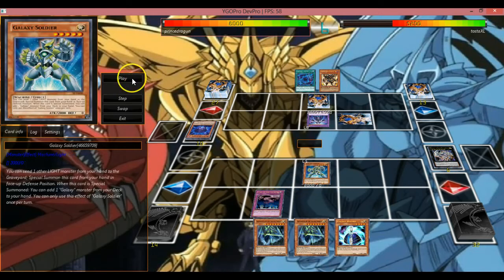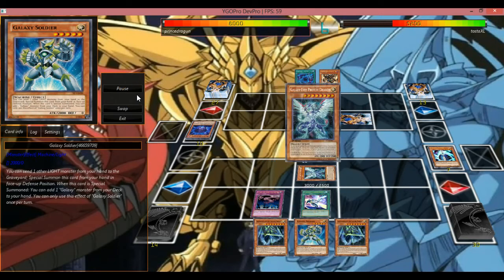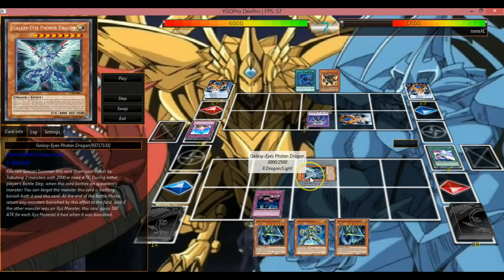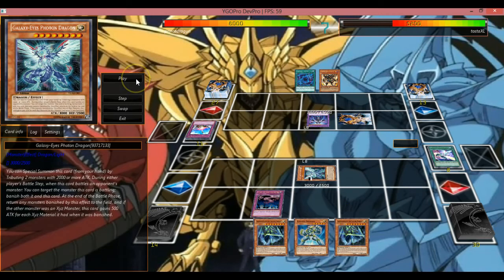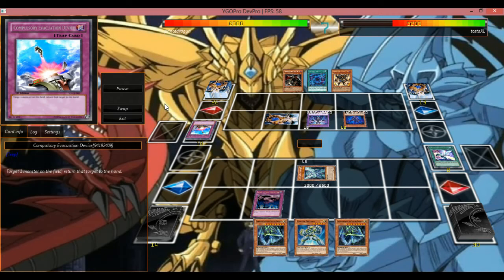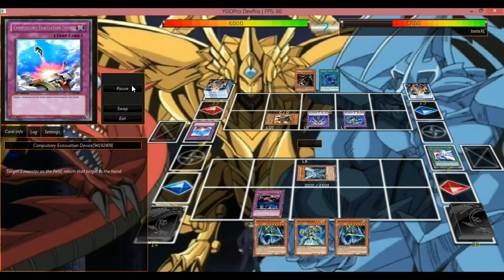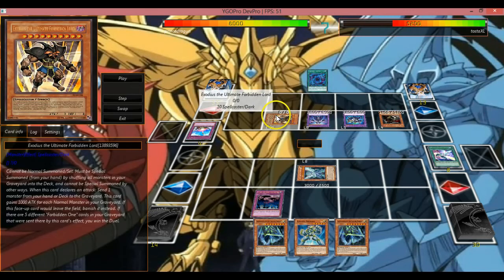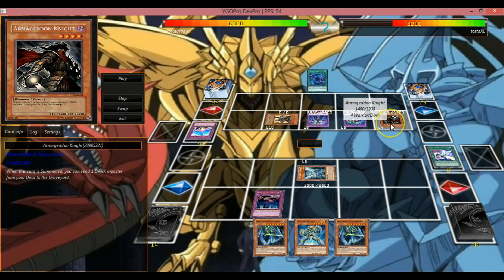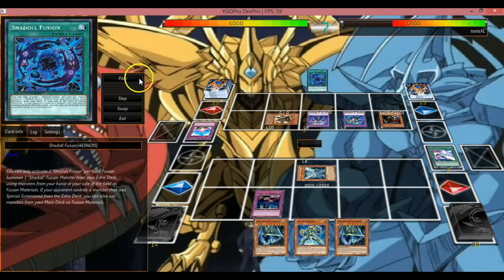So I go into the Soldier here. I figured he bounced the Soldier back to my hand, so I figured I might as well just go into Galaxy Eyes Dragon, simply because he'd be able to save himself. And as you can see with Exodius right here, he just completely recycled all of his monsters back into his deck. Started off with an Armageddon Knight, controls the Shadow Fusion right in the hand, just ready to play.